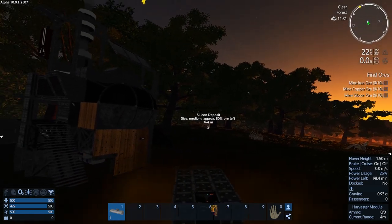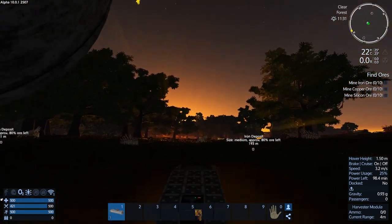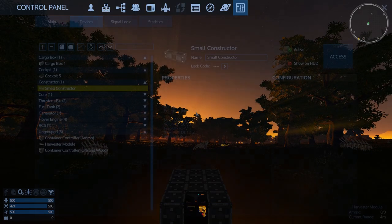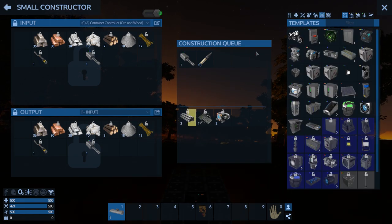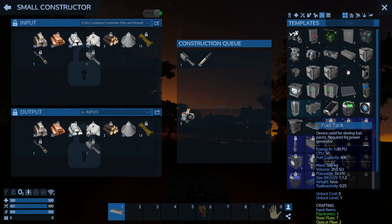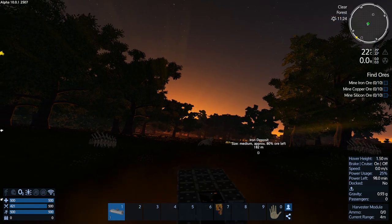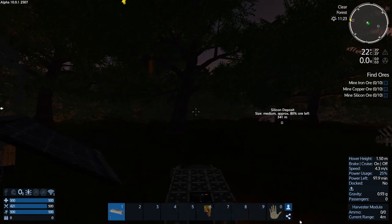Well that was super fun. We need to make lights and all that sort of stuff, so let's go into the constructor again. I don't think I learned lights — oh too bad, I didn't learn lights.